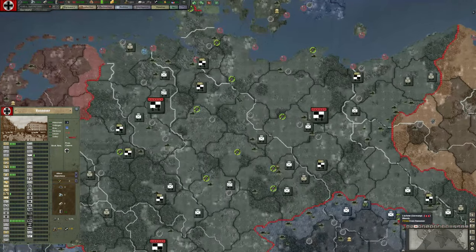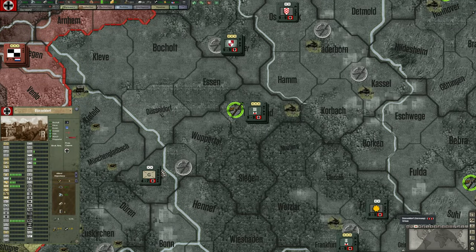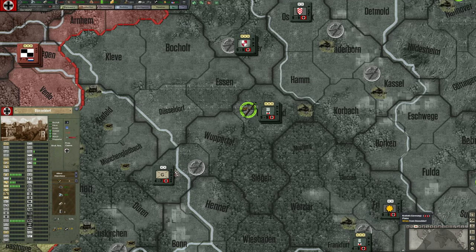Going back to political map mode — clicking on Dusseldorf, we can see a historical photo and neighboring territories. Dusseldorf borders Cleve and Essen on a regular land border, and Krefeld, Cologne, and Mönchengladbach are bordered by a river, meaning there's a river crossing between them, plus Wuppertal.